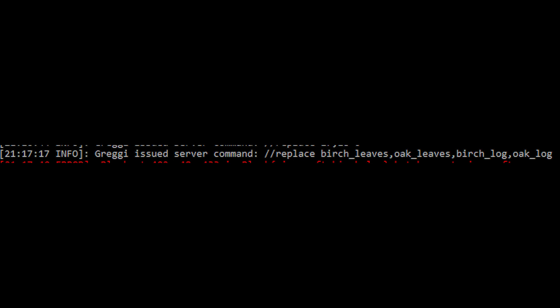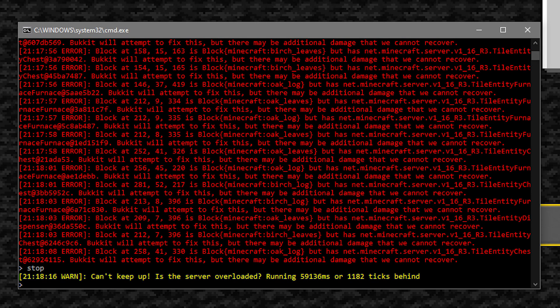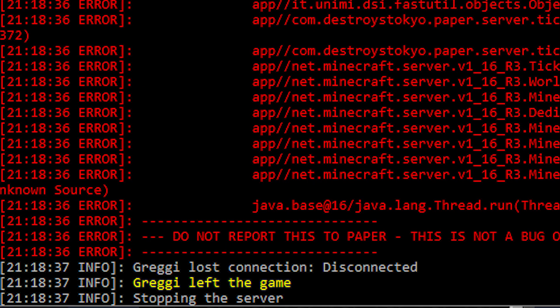Normally when using a replace command you're supposed to use a from-block and a to-block setup. However, I forgot to add stone as the to-block, and when there's no to-block, it replaces all blocks in the selection with the from blocks. No big deal — I can undo that anyway. Oh wait... So it turns out I crashed my server.